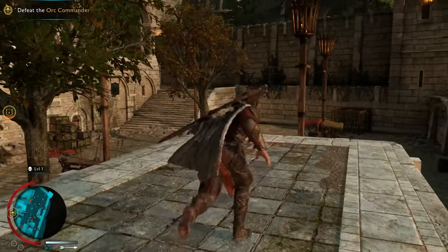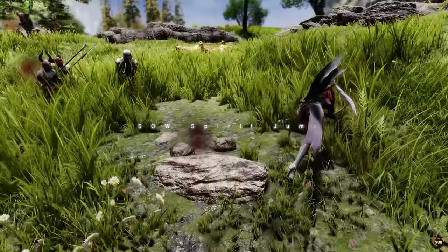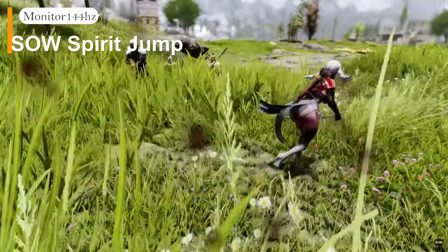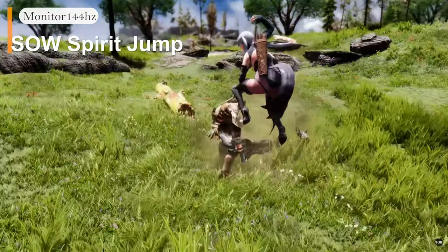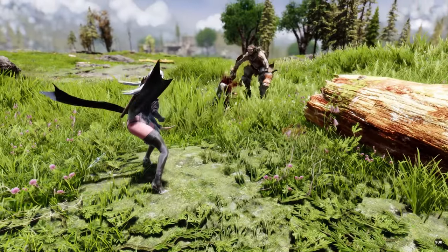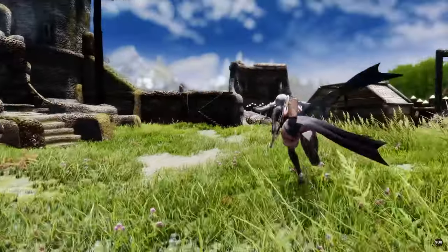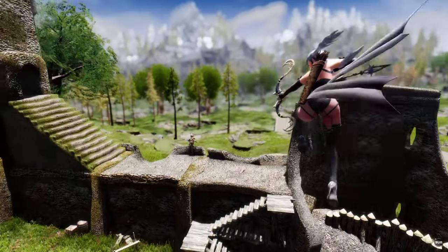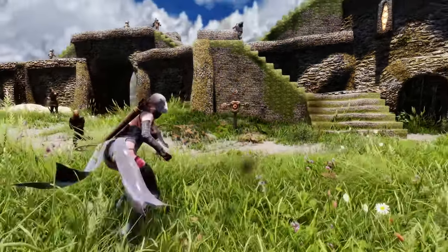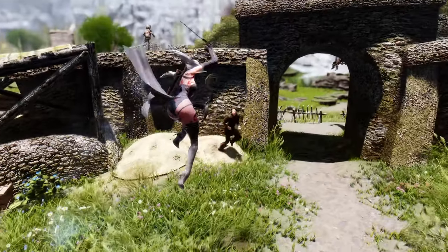Are you a fan of Shadow of War's acrobatic combat and wish you could do something similar in Skyrim? The Esau Spirit Jump mod utilizes Better Jumping and Parkour in Skyrim to create a satisfying double-jump arrow shoot, emulating Shadow of War. Not only will this make you feel like a more agile warrior, but the slow time generated during a jump attack is also very convenient for shooting your bow. You can customize the mod to your liking and even choose a version without slow time, making it perfect for archers who want to add flair to combat.